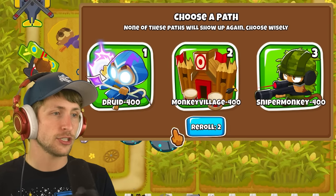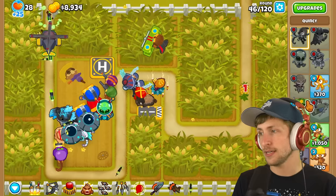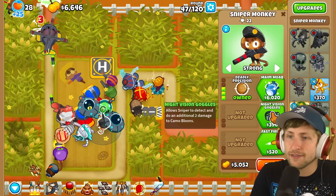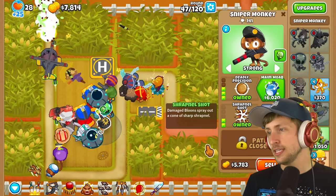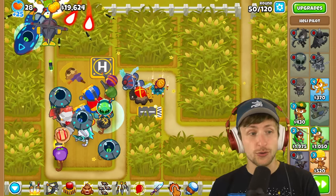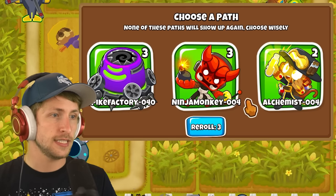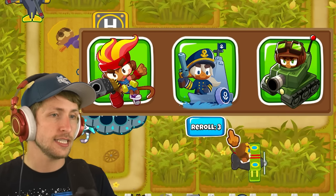That means we need to make sure we have camo detection. Sniper monkeys - very good. So with the sniper monkeys, I guess I can just get deadly precision and then I can give them night vision goggles and shrapnel shot. They attack pretty slowly. I'm starting to make quite a bit of money here - we're kind of cruising right now, kind of big cruising on them. None of these can actually hit camos.